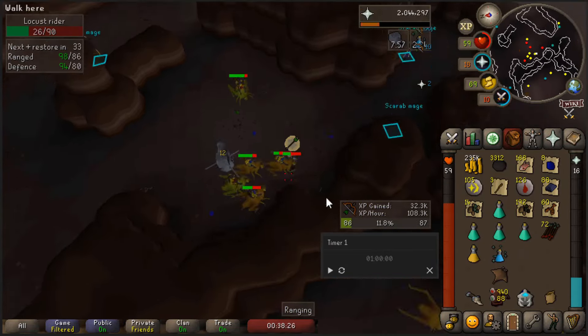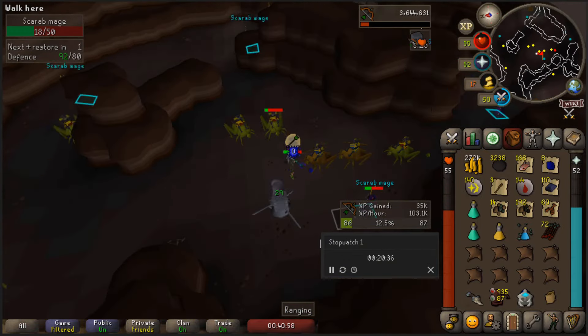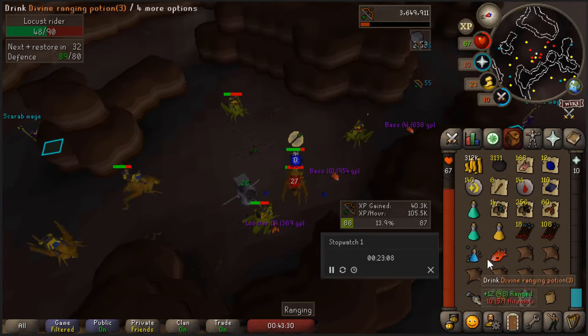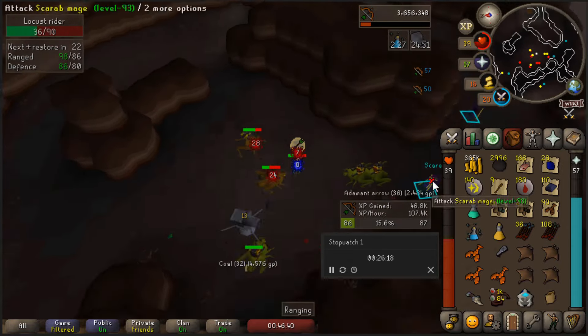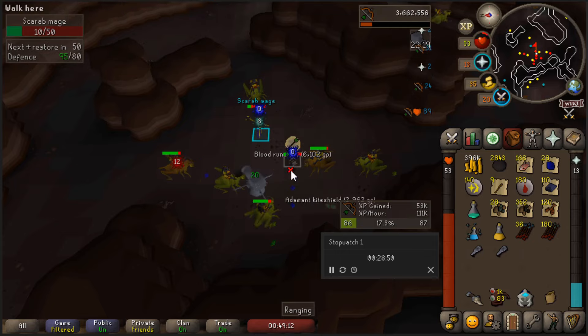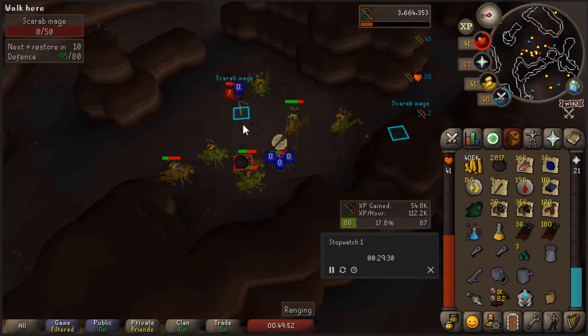Most item drops are noted and you can see the money flowing into the inventory. I did not bank the loot just to make the price check easier at the end. After 20 minutes I noticed I had not started the one-hour timer, but I had a stopwatch running. I decided to do 30 minutes of killing Scabarites. 30 minutes done — let's tele out.